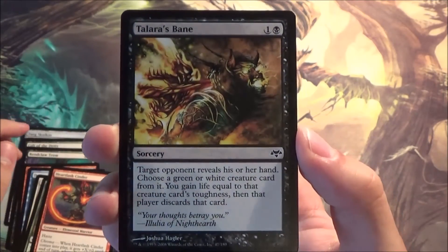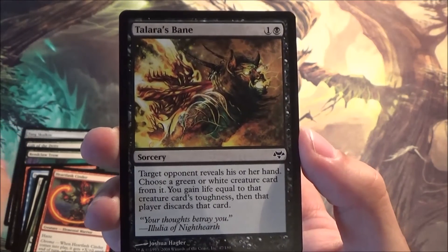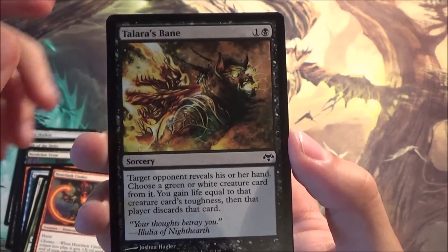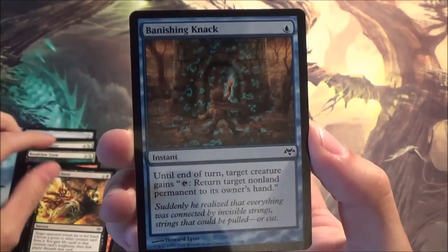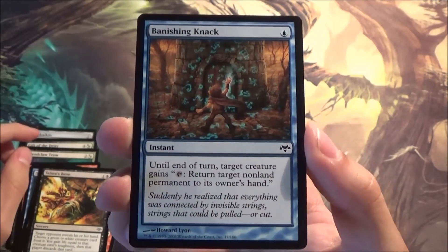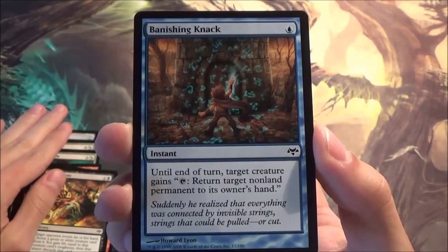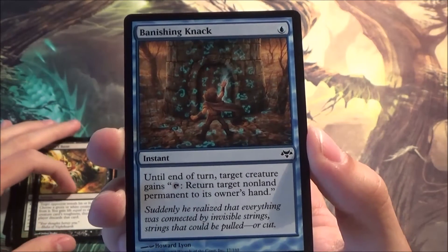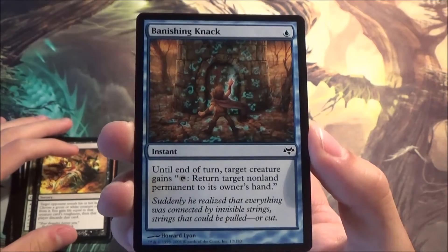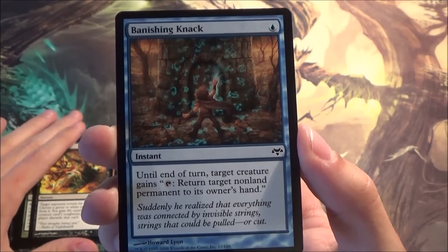Talaura's Bane — reveals green and white. It's more of a sideboard card I think, and it's at sorcery speed as well. Banishing Knack — this card had a functional reprint with a different name. I'm not sure what it's called, I think it was from Born of the Gods. It does exactly the same and could be fun with things that tap and untap in the same turn, so you can bounce more things, or maybe with heroic.